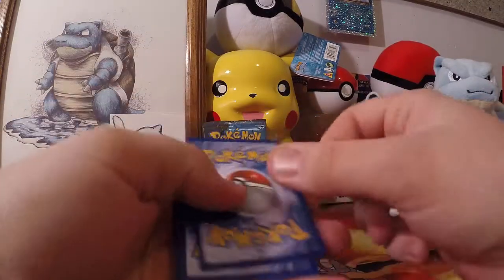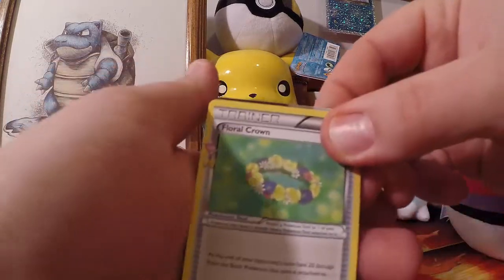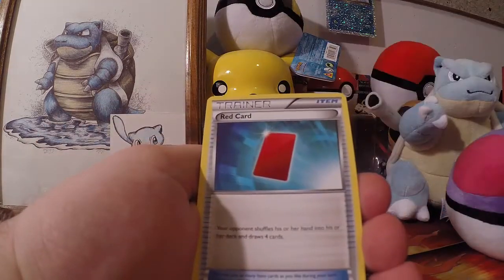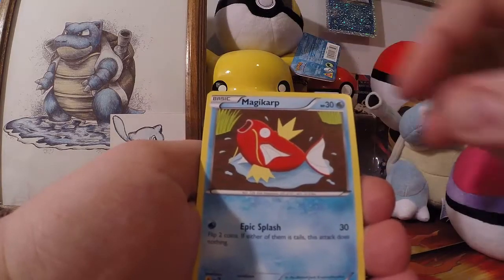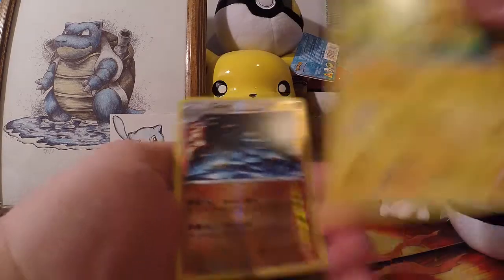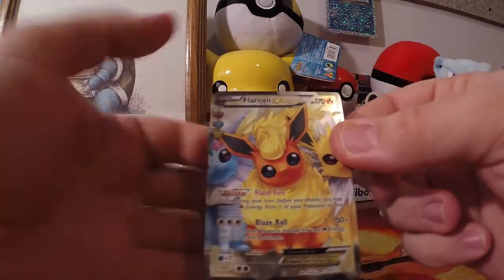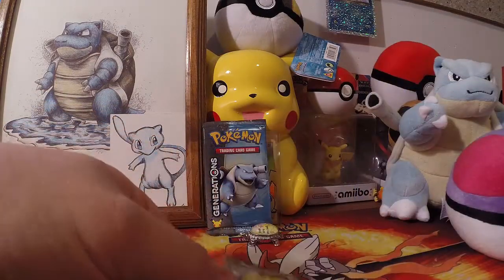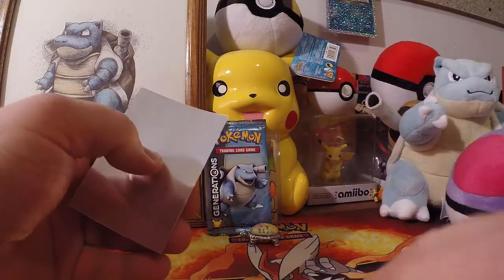There are no code cards so you don't have to worry about that. I'm going to put the three cards in the front. We got a Floral Crown, a red card, Cloyster, Tangela, Magikarp, Steel Energy, and a Pikachu. Imagine that — a Pikachu in a Pikachu pack! Golem... and a Full Art Flareon EX and a Hitmonchan. So that is our first Ultra Rare in this video.